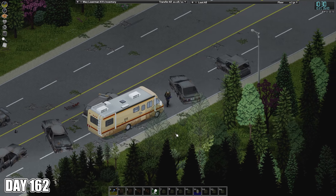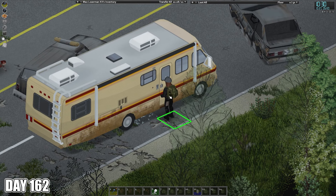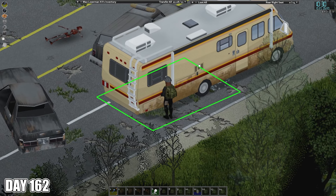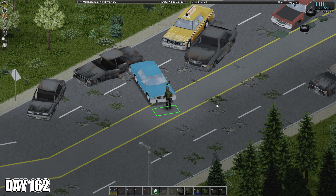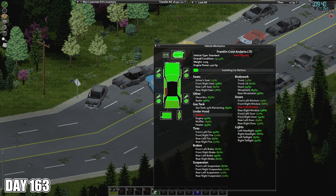On day 162, I wanted to go get the good quality car and the RV from down around Dixie. I was thwarted in both attempts. The RV, because there doesn't seem to be a way to get in through one of the broken windows, so I can't get inside to drive it. The car, because I had forgotten that I stole the battery out of it ages ago. And it's hard to drive a car without a battery. The next day, I returned to the car with a battery in hand and brought it back to the base.